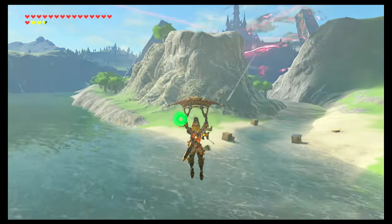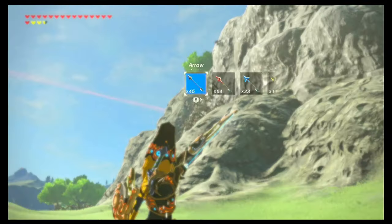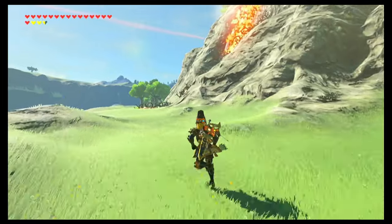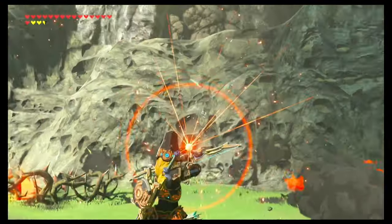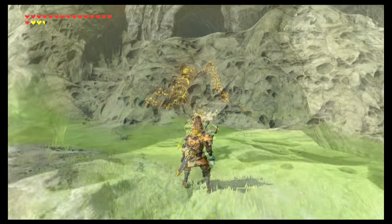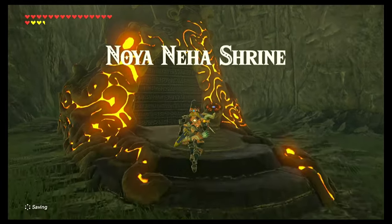You can see it from the Carrick Bridge. If you glide down to it, you will see the side of this hill is covered in vines. I'm going to go ahead and use a fire arrow, and once those burn away, you can see there are some bombable rocks. I'll use a bomb arrow to get rid of them, then climb up and head right inside the Noya Niha Shrine.